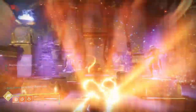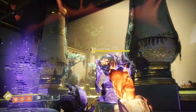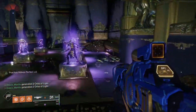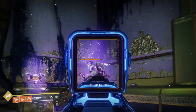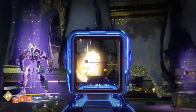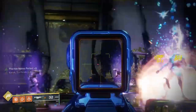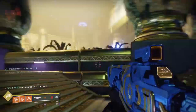Knock'em Down is a perk that with every precision kill gets you increased ability and handling, and increases the damage of golden gun when you have 20 or more seconds when you activate it. However, it must be noted that the Knock'em Down bonus damage for golden gun does not work with Celestial Nighthawk. You can see this by the timer still being active when the super is activated with golden gun.